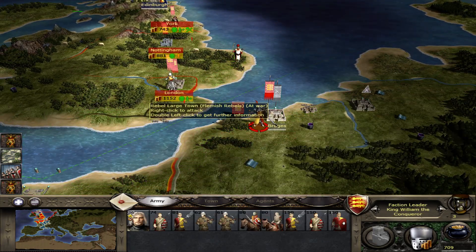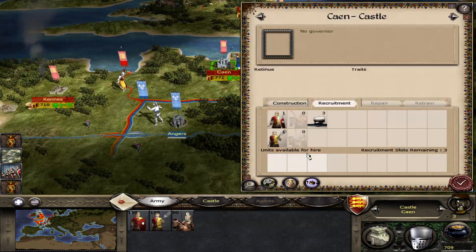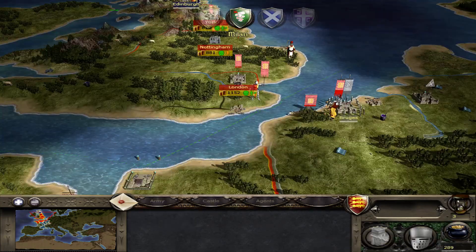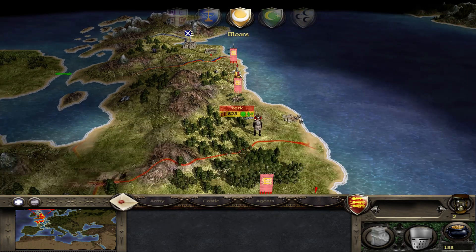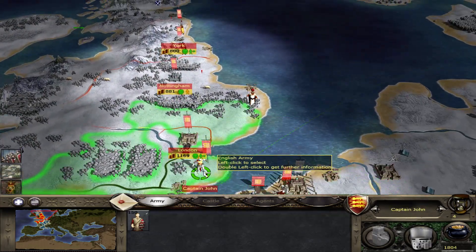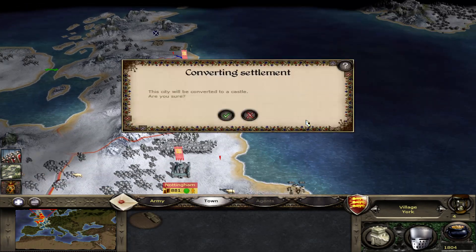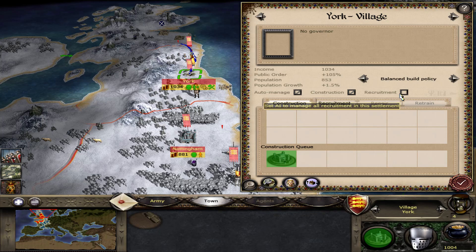We do have an army, but we need to use everything to take this place here. Let's put more here. Nice turn. Clear defeat — that's not good. It's actually very bad even, but we might be able to come back in some kind of fashion. Can they construct anything? Yes, I'm sure. Raise the taxes, auto-manage everything except recruitment.